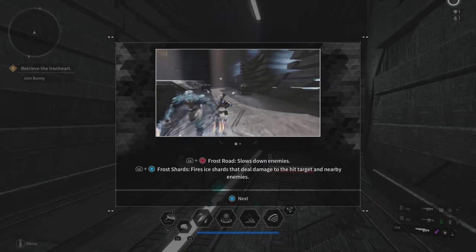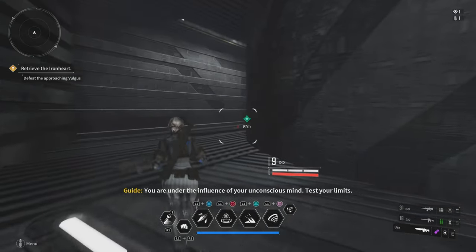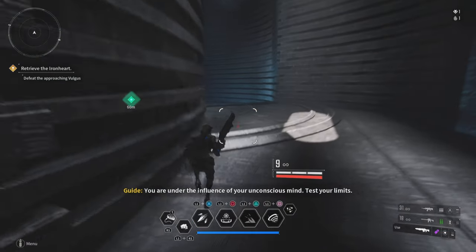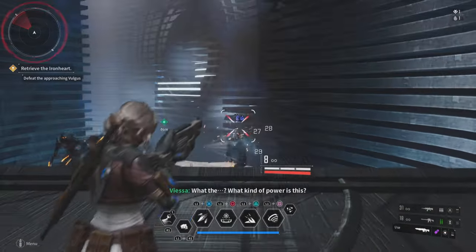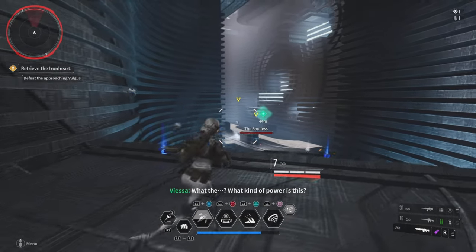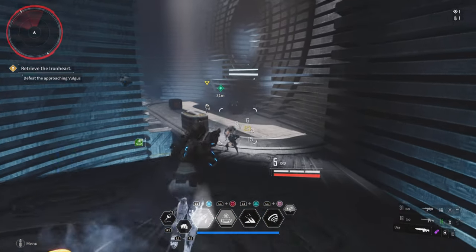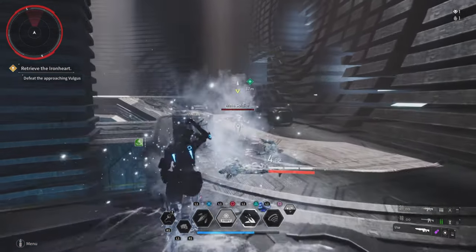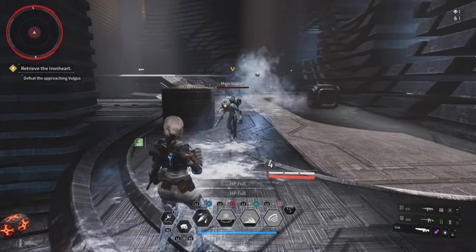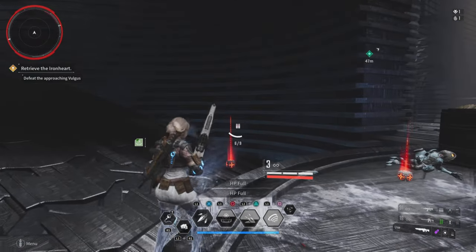Wow, hilarious. Oh that shotgun — this feels like the Gears of War shotgun, this thing is huge. Okay, I got my slow-down-enemies ability. You are under the influence of your unconscious mind. What kind of power is this? This is your true power. Okay, I throw like an ice grenade I guess.